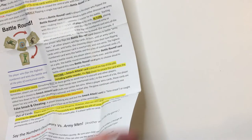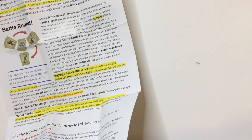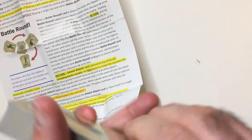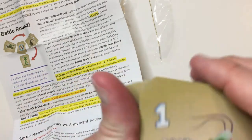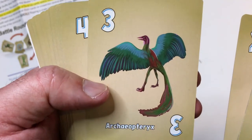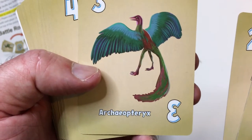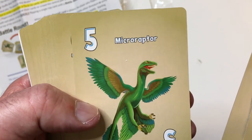I do want to see the art on the cards, so let's open it up. It's a little hard to open — looks like maybe use a knife. Alright, here we go. We got a turtle, army guys, Archaeopteryx, a micro raptor — it's got like wings.